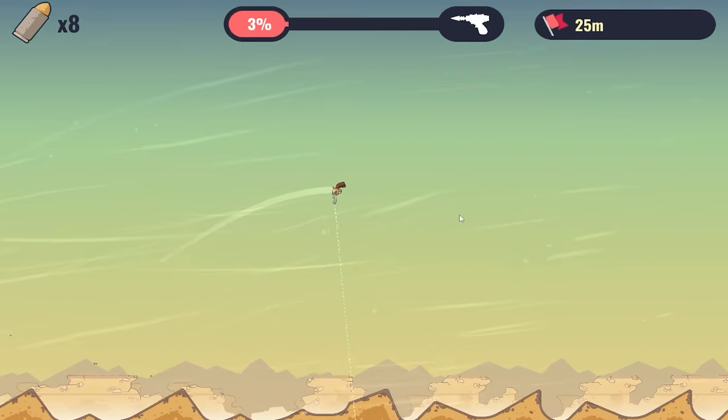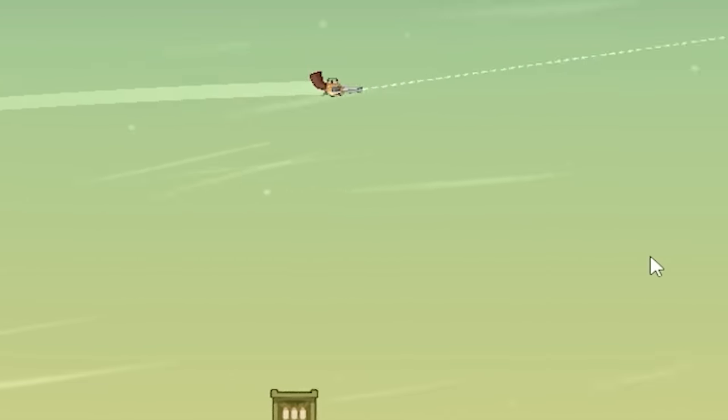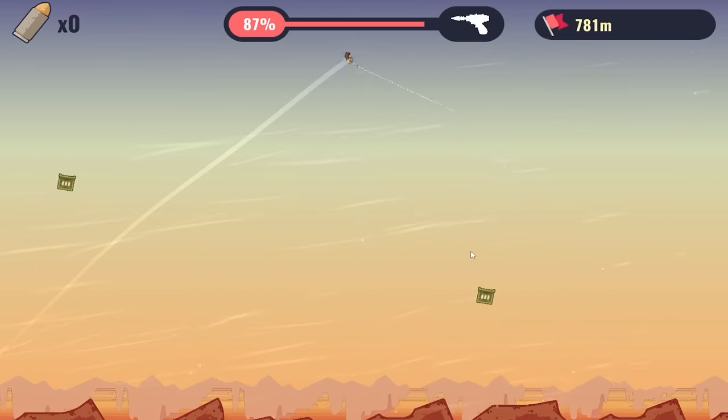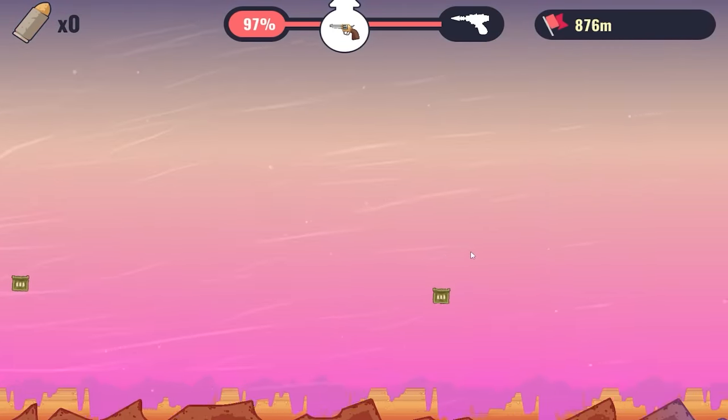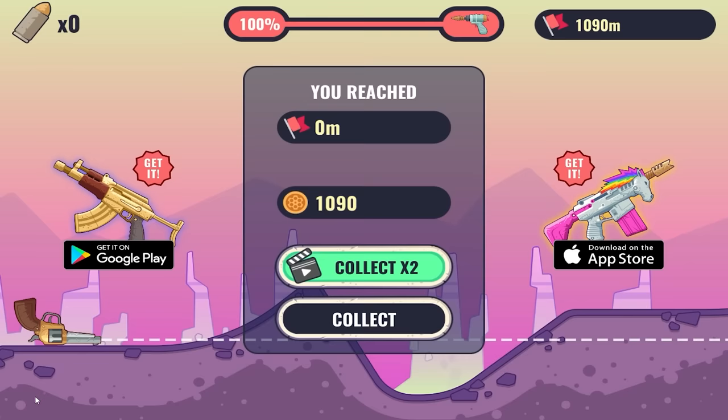Ammo boxes are probably overrated. I shot myself almost vertical this time, but we're going for height apparently — that's where all the good things are anyway. I did manage to hit one of the crates along the way, almost two of them. We're going to get 1,000 meters per average run, and we went so high you can't even see us. Plus we unlocked a new gun, and we made it to purple land, so you know things are getting serious.